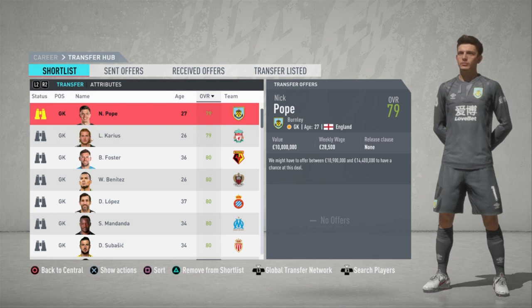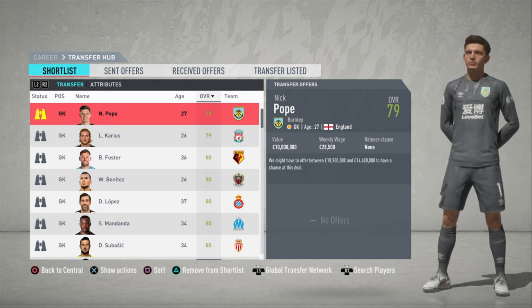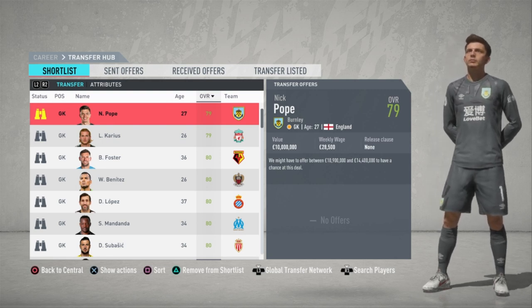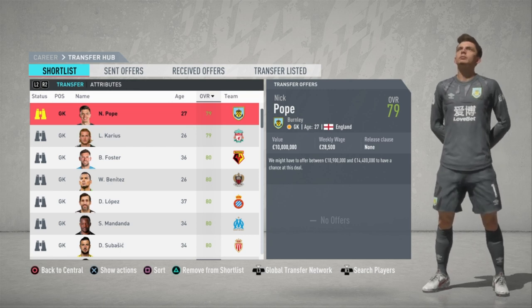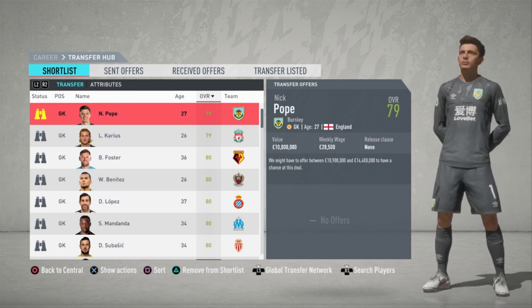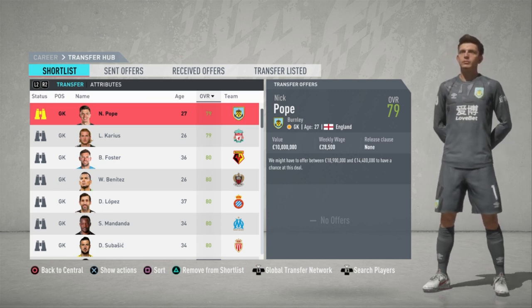In today's video, we're going to be going through and seeing what the best keepers in FIFA 20 career mode season 1 are. It's a great way to monitor them for following seasons if you can't buy them now, and there's also going to be quite a few that you can get for cheap, including some that have less than 12 months on their contract so you can sign them for free in January. If you want a full list of the best players to sign for free, or the best way to negotiate wages, please check out the two links below to my other videos.